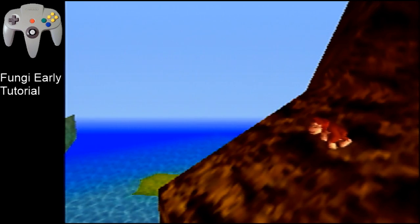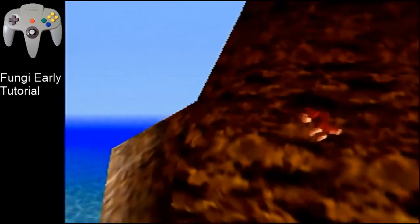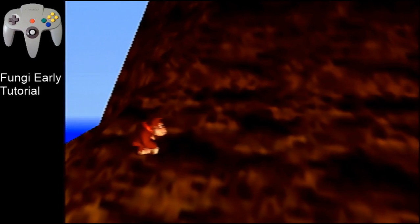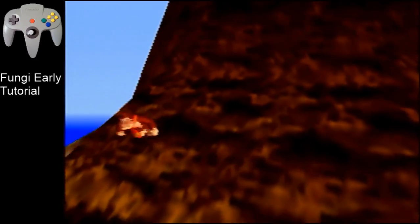Then we're going to do what we call a slope reset. A slope reset is when you're on a slippery slope and then as soon as you fall off the edge of the slope, you jump - and then you re-jump on the slope or platform. Normally you're not capable of doing this if you're falling for too long. And if you jump before you're actually off the slope, then it doesn't work either. You have to jump as soon as you get off the slope - not too early, not too late.